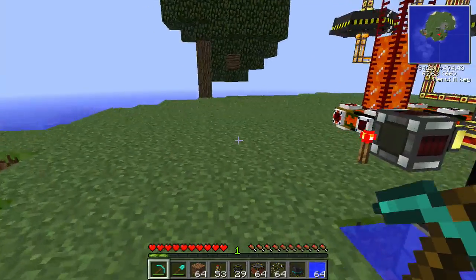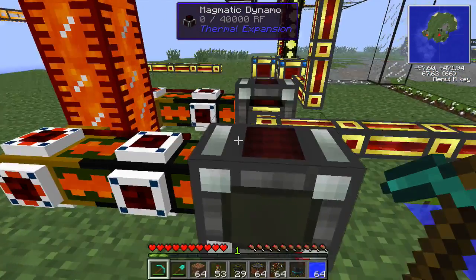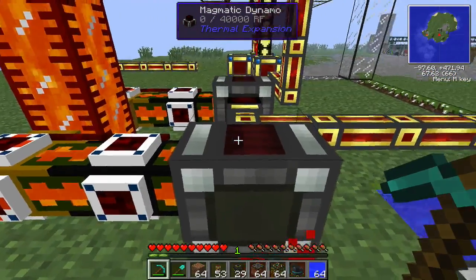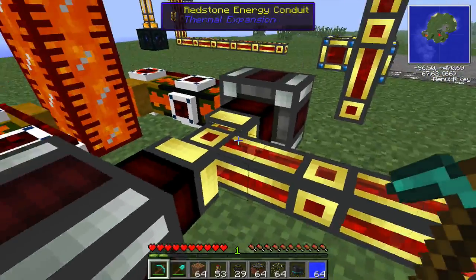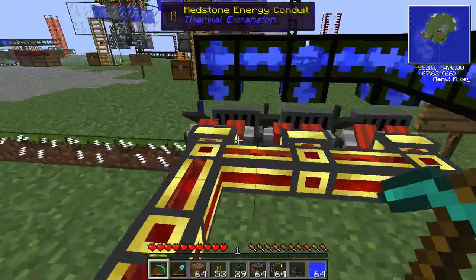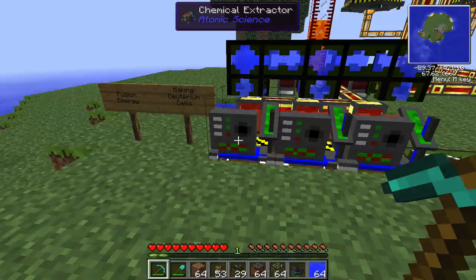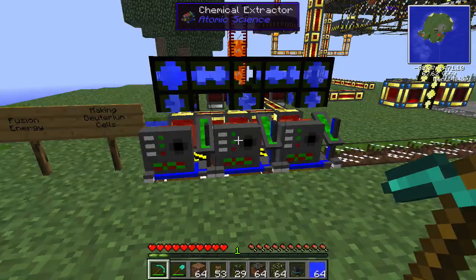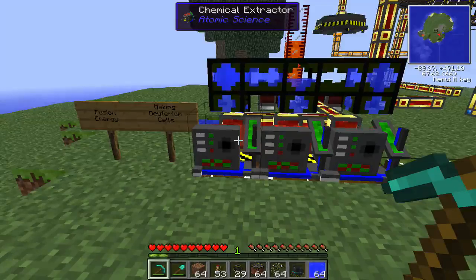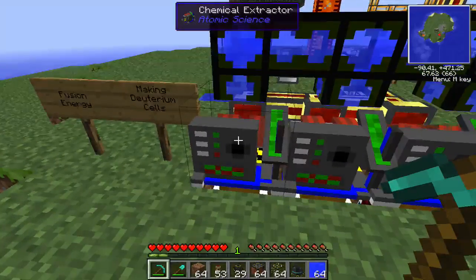First step is you're going to need some kind of power source. I just set up a power source here, just lava going into these magmatic dynamos, going into the red zone energy conduits. These will power what you're going to use — your chemical extractors. I have three here because I cheated them in, but they are pretty expensive.